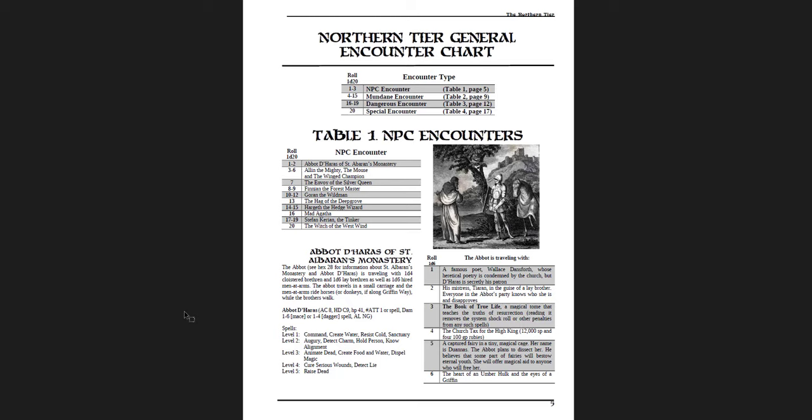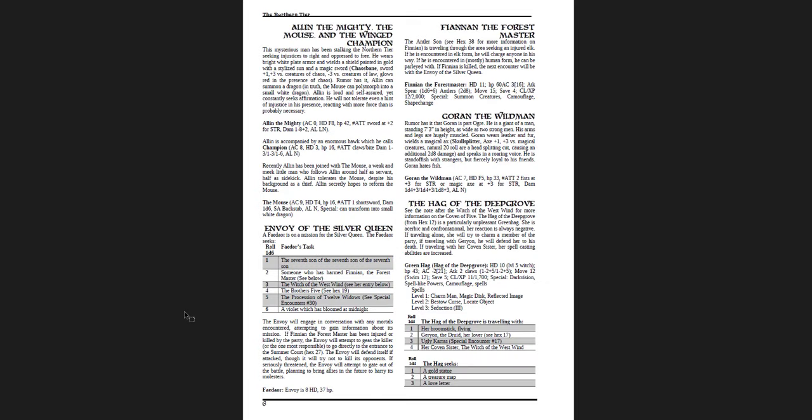For example: the Abbot Dharmas of St. Albaren's Monastery is traveling with D4 Cloistered Brethren, D6 Lay Brethren, and D6 Hired Men-at-Arms. The Abbot travels in a small carriage while the men-at-arms ride horses or donkeys. Then you get who he is, what he's carrying — on a D6 table: the heart of an umber hulk, the church tax for the High King at 12,000 silver pieces and 400 gold piece rubies, the Book of True Life, his mistress Tiaran — everyone in the Abbot's party knows who she is and disapproves. That's just the random encounter you might run into. Of course, the Abbot is from a particular hex, so there's going to be stuff going on that makes it more interesting.